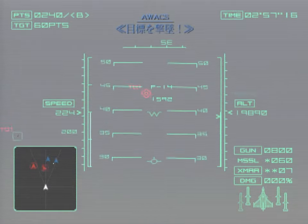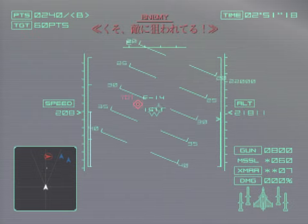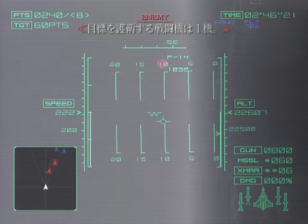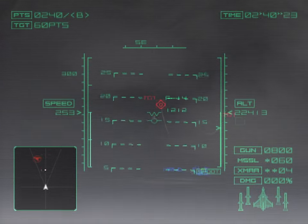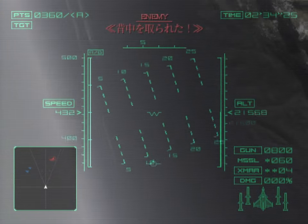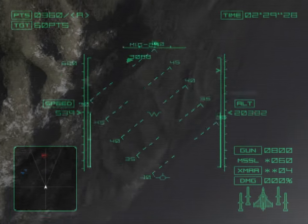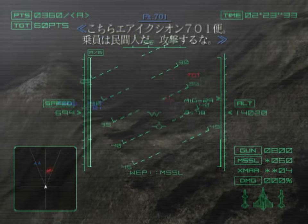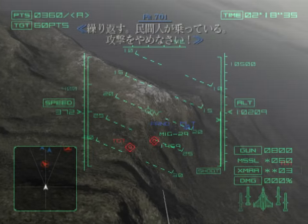Target down. He's engaging me. The target has an escort flight. Fox 1. He's at my sights. This is Air Axiom Flight 701. We're carrying civilians. Don't shoot! I repeat, we have civilians on board. Hold your fire!